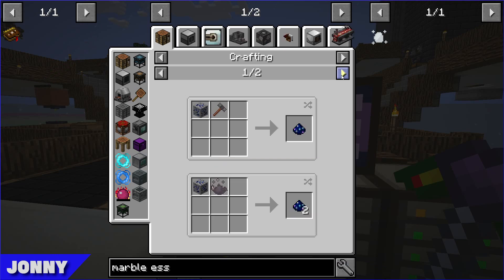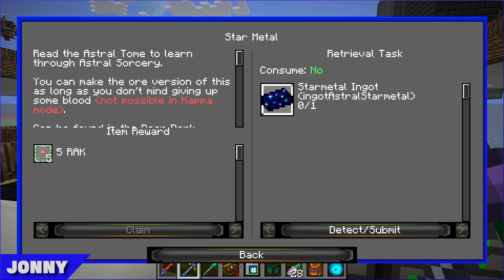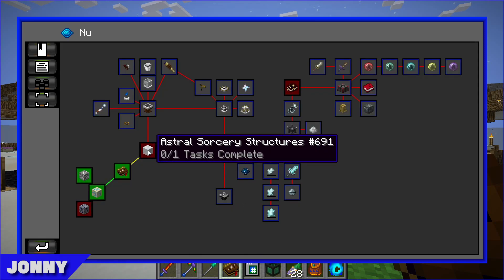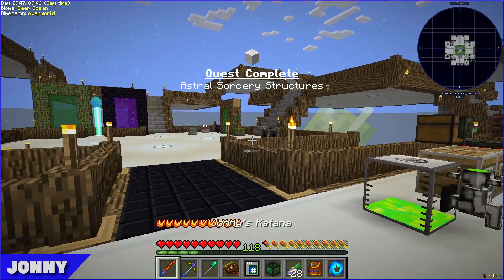While Lawrence is working on the star metal ore, the next quest line is Astral Sorcery structures. It's a checkbox quest — you can find these structures mostly in the Landia dimension, with random loot, constellation papers, and rock crystals in the middle of the larger structures.